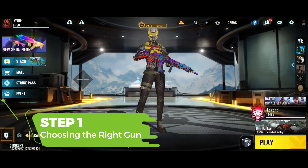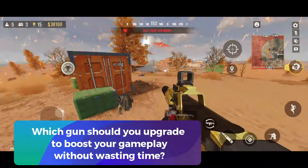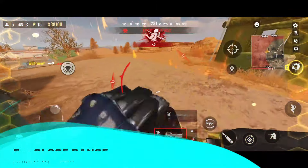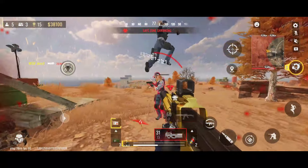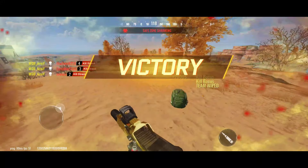First, let's talk about choosing the right gun — starting with this question: which gun should you upgrade to boost your gameplay without wasting time? Well, it all comes down to your playstyle. If you're the type who likes to get up close and personal, you'll want to focus on weapons like the Origin 12 and P90. These guns will give you the edge in those intense face-to-face encounters.